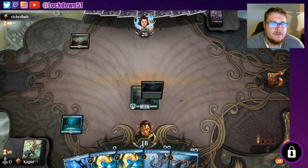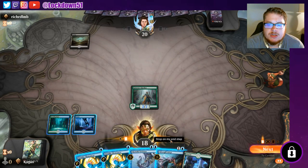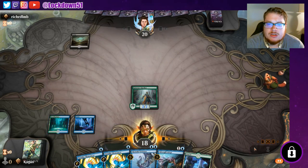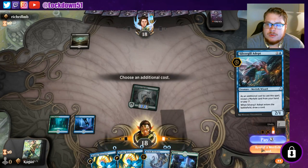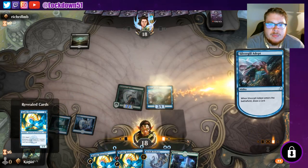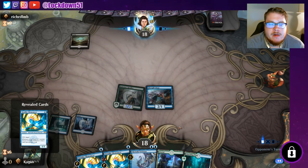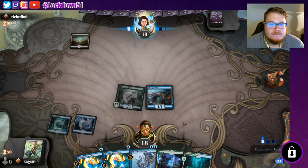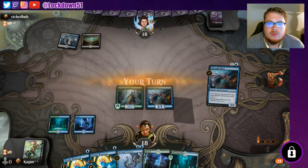Leave a like on the video if you're excited to have more Merfolk coming at you again! Let's go to combat — we'll do our Silvergill adapt, hit for two, and we'll show them one of the Bends. Drawing lots of land off Breeding Pool; we need to start finding our lords.